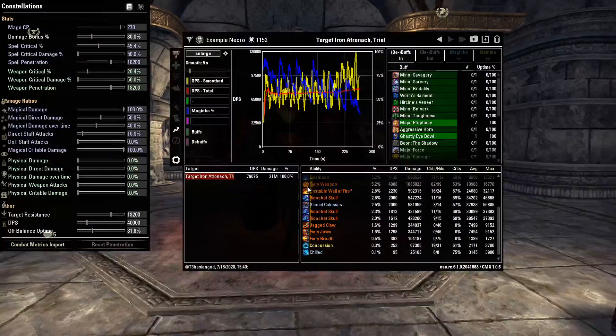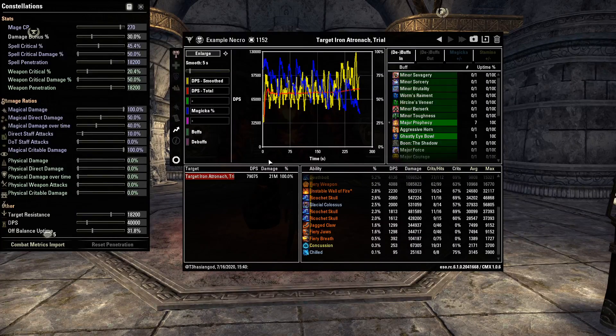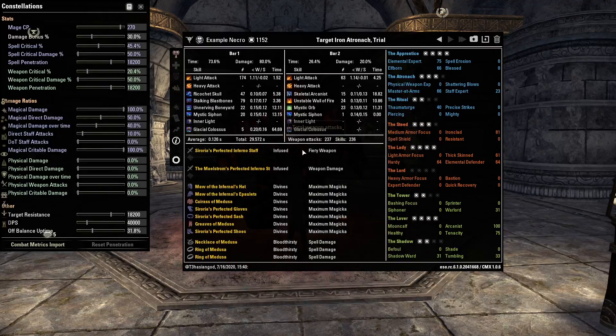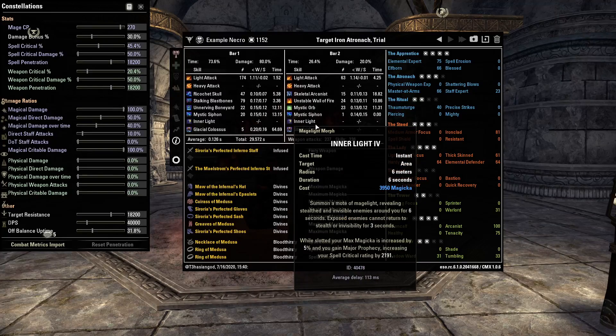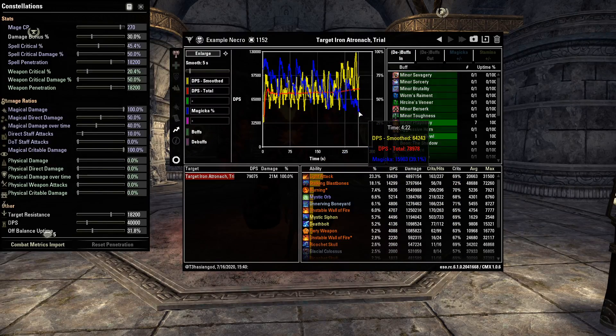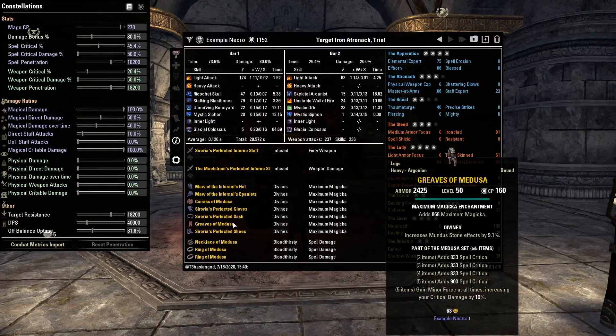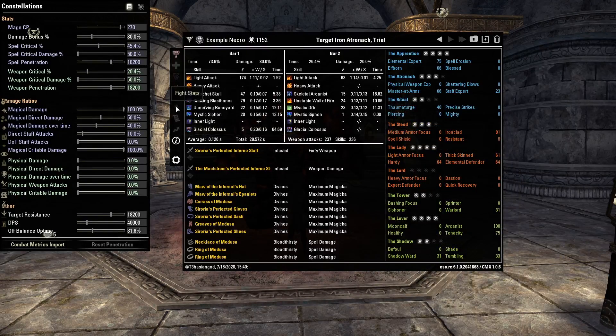I have a couple of parses here. First I want to point out the sustain issues with Medusa as your body set. You can see my bars here — I swapped out Rearming Trap for Inner Light on the back bar. Your sustain is going to drop as a result, because Barbed Trap used our secondary resource, our stamina, giving us a little breathing room. In addition, we're losing 2% Max Magicka by running 5 light and 2 heavy pieces, which means losing about 1 to 1.5k Max Magicka.